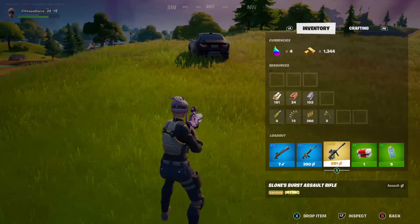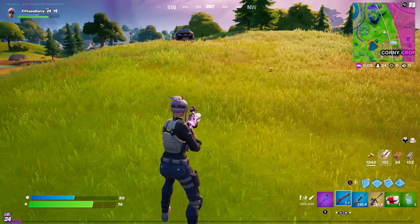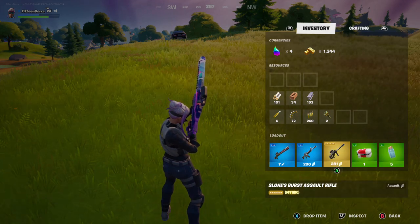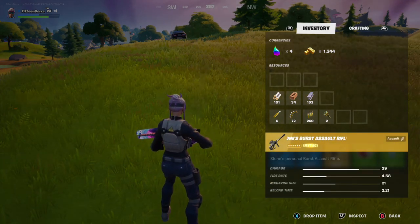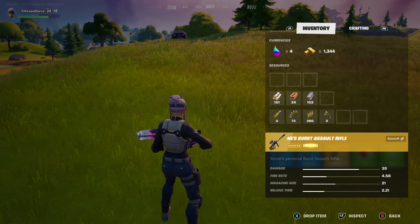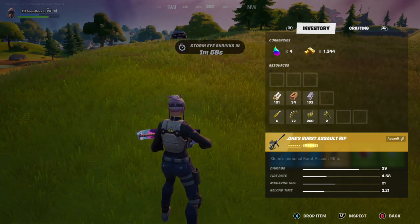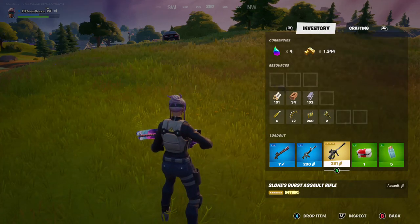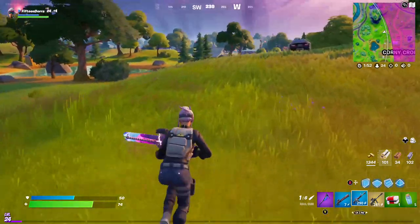We're in a safe zone now. Let's inspect the stats: damage 39, fire rate 4.5, magazine size 21, reload time 2.21. And there we go — that's how you get Sloan's mythic burst assault rifle. Just follow that tactic and it should be quite easy.